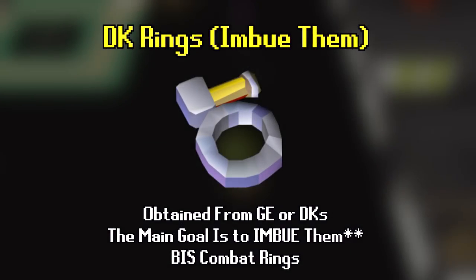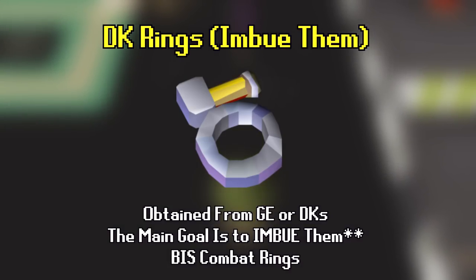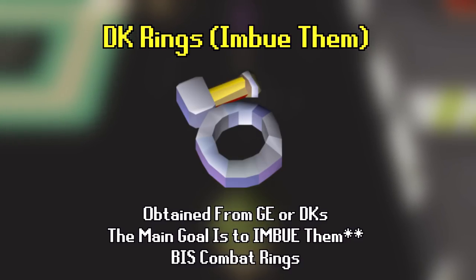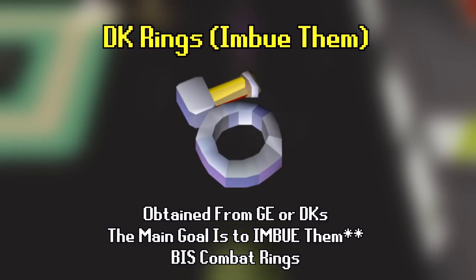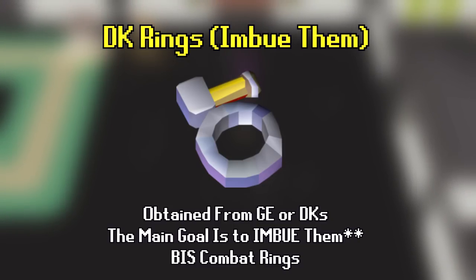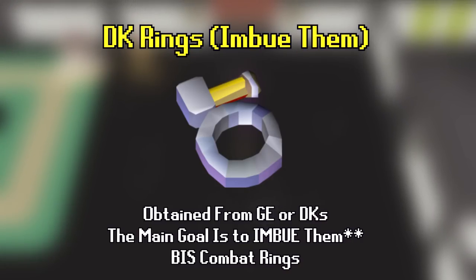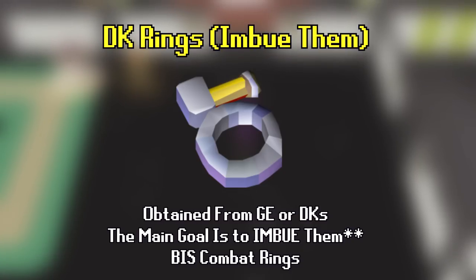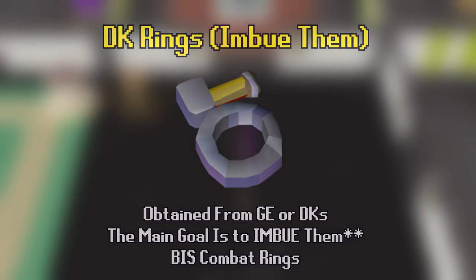Number 12 is the Fremennik or Dagannoth King rings — archer, berserker, seers, and warrior. Generally the first three are most commonly used. Each ring is useful for a combat style: archer for ranged, berserker for melee and strength, and seers for magic. These can be imbued to make them even better. Some rings can outperform these in specific situations — like ring of suffering being better than the seers ring for Zulrah — but generally these are the rings you'll be using. They can be obtained from killing the Dagannoth Kings or bought on the GE.